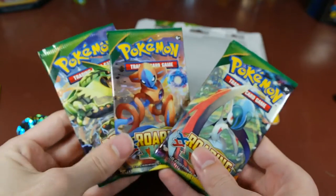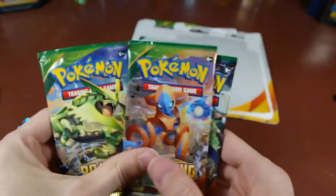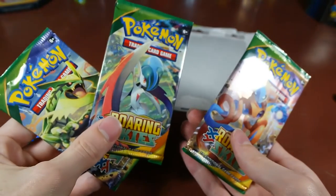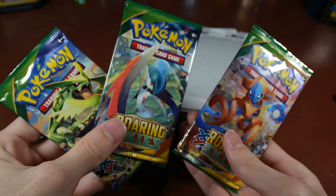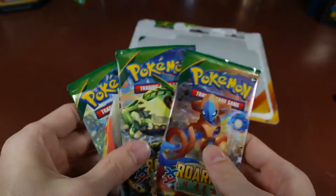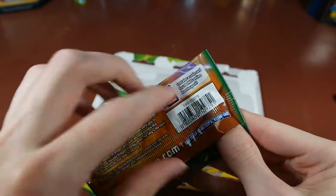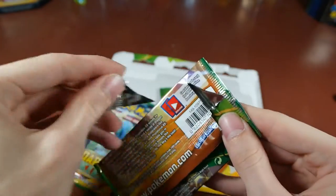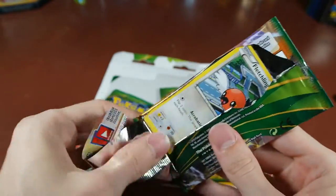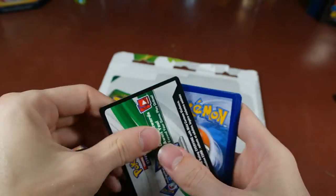Which one should we do first, Sam? Middle — do the middle first. And then green. All right, we're going to do it in that order. Let's open this. We've got the Deoxys pack first. Hoping for something pretty cool — any EX. This set is quite profitable, so hopefully we get something pretty cool.